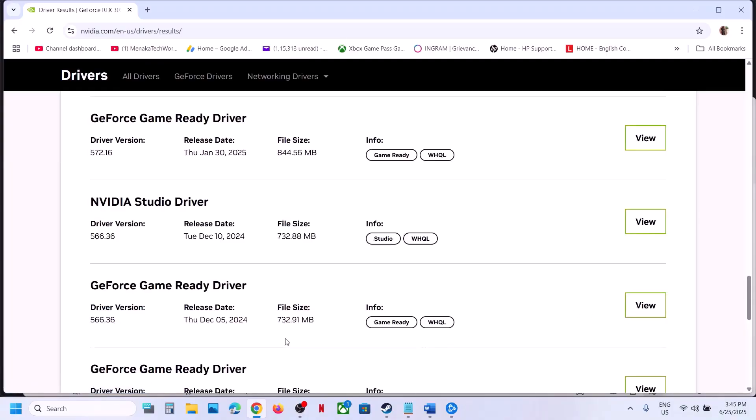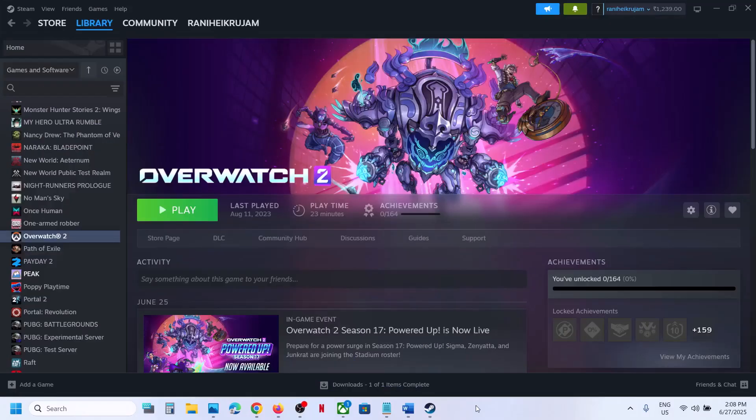You can also try installing version 566.36 GeForce Game Ready driver. When you go for installation, make sure you select the Custom option and put a check on 'Perform a Clean Installation.' Then restart your computer and launch the game. One of the steps shown in this video should help you fix the error. Thank you so much for your time — please like this video and subscribe to my channel.